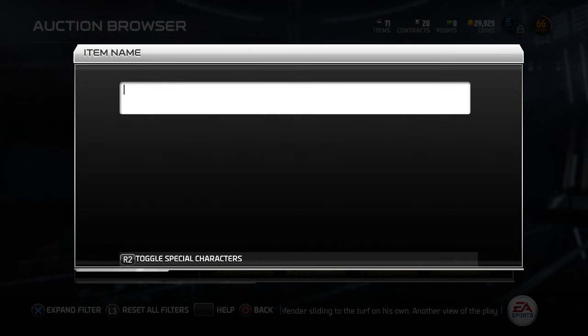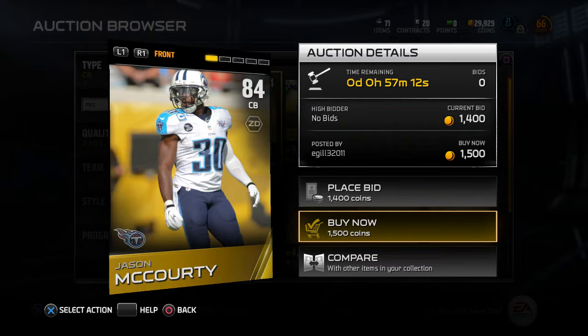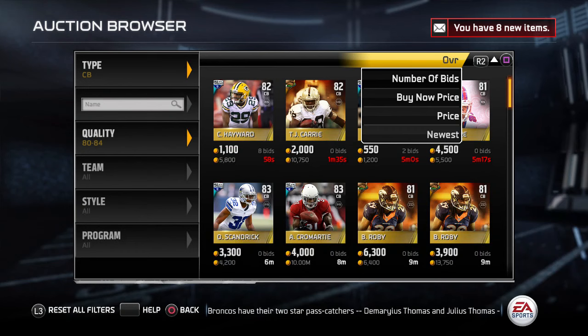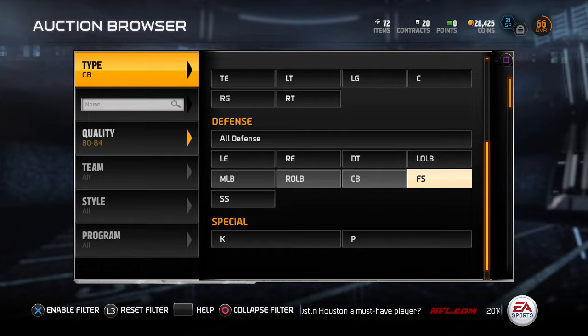Searching Jason McCourty - going for 1,500 coins, 84 overall, six feet tall. That's a decent pickup. We also need one more cornerback since we run a lot of nickel - the main attribute he needs is speed and height. Now let's go back to that left outside linebacker spot.